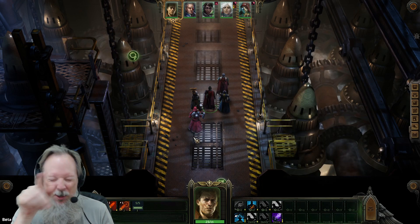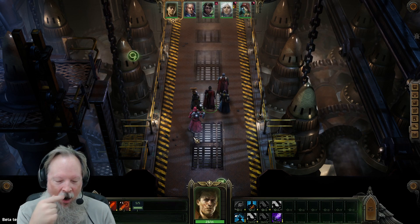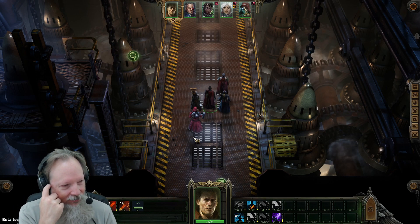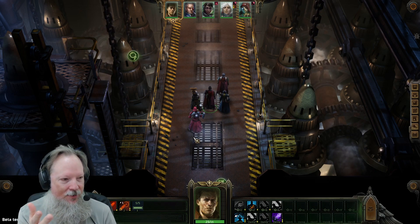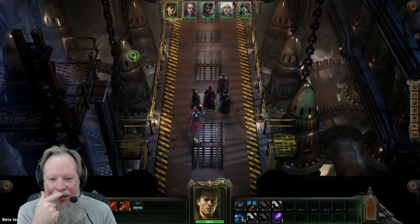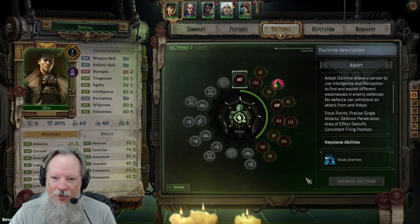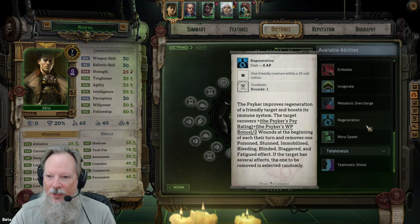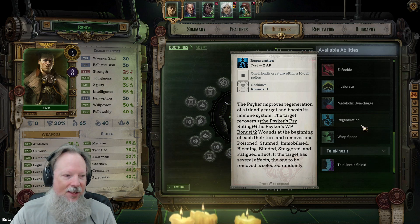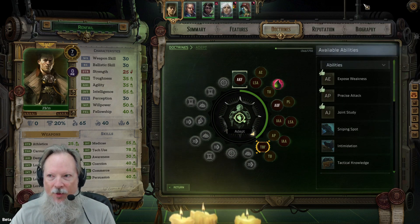Biomancy is technically what the inquisitor we meet next uses - Heinrichs, I think it's called - and when you meet him he's another biomancer. I just feel like the depth of choices they give you when you're leveling up your doctrines is really good. There are so many abilities you could choose depending on what you play, with different availabilities. It's extremely complex and I'm very pleased with this.